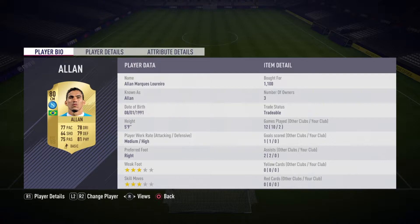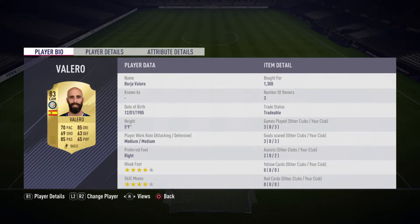Right here we have Alan, just 1,100. He's a pretty solid midfielder, 5'9" so he's got decent height, decent pace, and pretty good dribbling — 77 pace, 78 dribbling. Then we have Borja Valero — 4-star weak foot, 4-star skills, 70 pace, 85 dribbling. As I said before, dribbling is such a key feature in this game. This guy is really good for me — I really do abuse the skills at the CAM position, I like to dribble and take a lot of shots. I scored 3 goals with him, and he's only played 3 games, so I scored in pretty much every game with him. I only got him for 1,300.